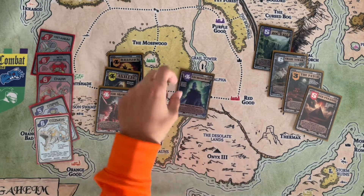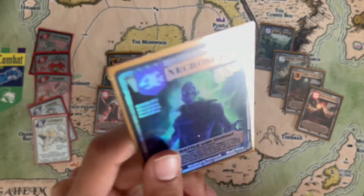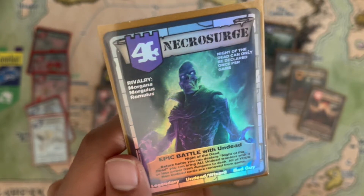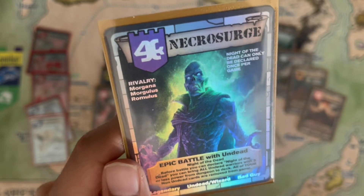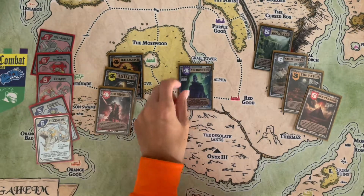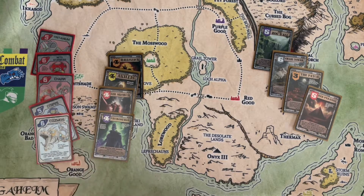Next card is Necro Surge. This can be really strong if paired with Mortis. Rivalry: Morgana, Morgulis, and Romulus. Epic Battle with undead — before battle you can declare Knight of the Dead, bringing all undead warriors with three or less power from dungeon to deck, but all non-undead cards are removed from game. If you want an all-undead deck and bring them all back, it's really strong — but if they have Presto you're done, since Presto is plus two versus undead and auto-negates undead. His ability also covers the power-three Nightshade, which is strong.